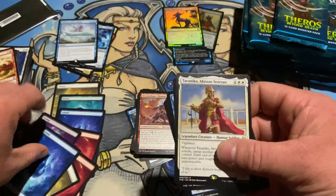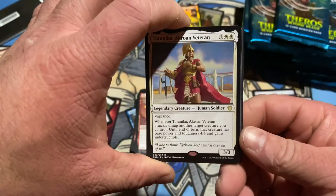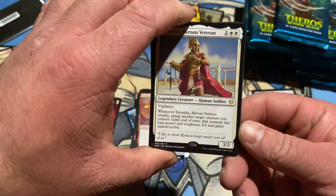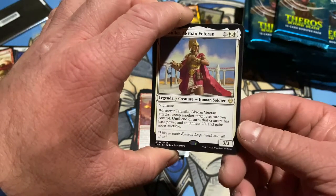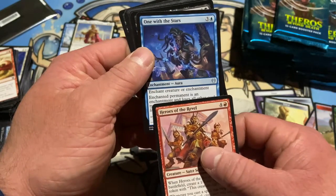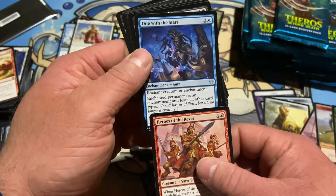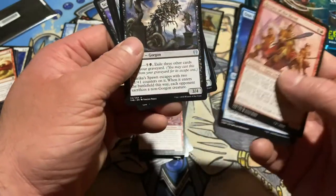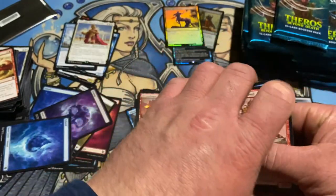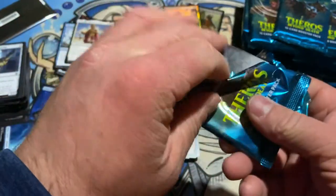Spider, island, making a mess here. Tar-Aninka, a Kroan Veteran — vigilance for three. When it attacks, untap another target creature you control; that creature gets base power and toughness 4-4 and gains indestructible. One with the Stars — enchanted permanent becomes an enchantment and loses all other card types. It still has its abilities but it's no longer a creature. Does that mean it can't attack? I don't know — that caused me some confusion. I'll have to wait and see what the rules makers say, but I think it just becomes an enchantment and can no longer do anything.